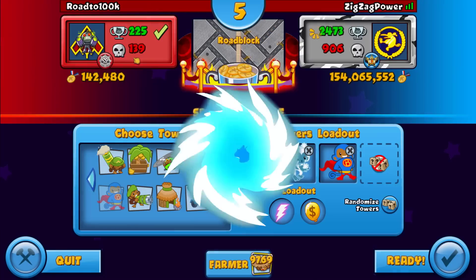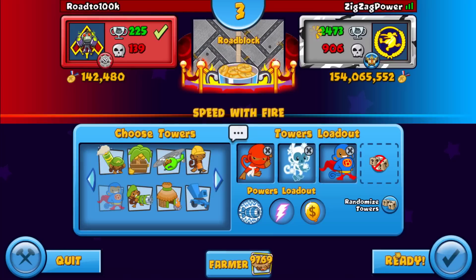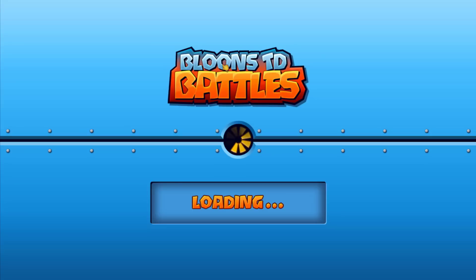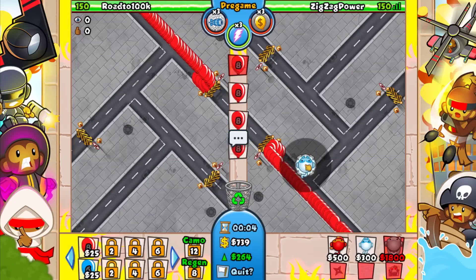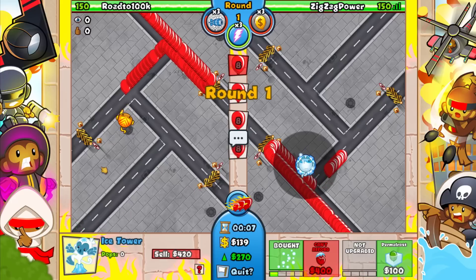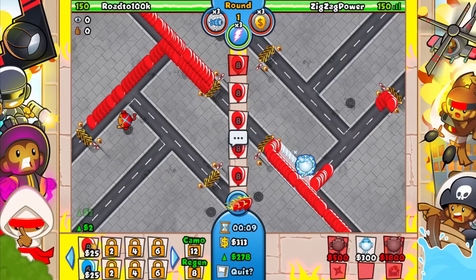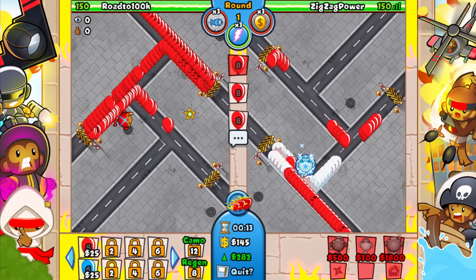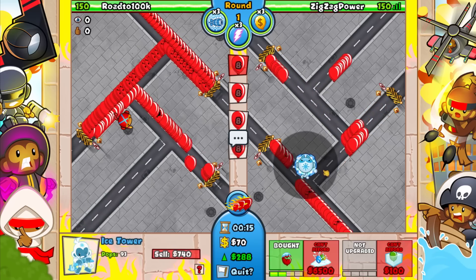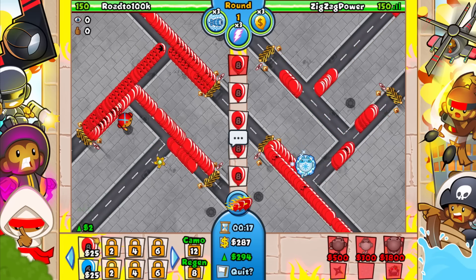We're playing against Row to 100K and we're playing on Roadblock — it is ninja ice super all the way, boys. Let's see what we can do. He starts out with a boomerang — okay, this might be bad for us, we'll see. Just for salt — I don't care about salted rooms, man.